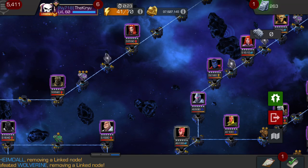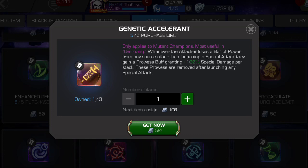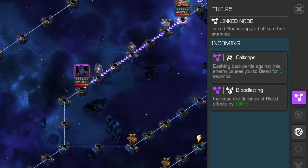Champions like Dr. Doom, Ghost, Sunspot, or any others that can gain power passively quicker will do well. Mystic champions with mystic dispersion if opponents have buffs can also be helpful. Additionally, this lane has a special boost dedicated to mutant champions — whenever you lose a power bar of power aside from launching a special attack, you gain a prowess buff with 100% potency. Combined with the power shield node, which increases special attack damage by 400%, this works well with mutant champions like Sunspot. But you can also just cheese through it with Ghost.